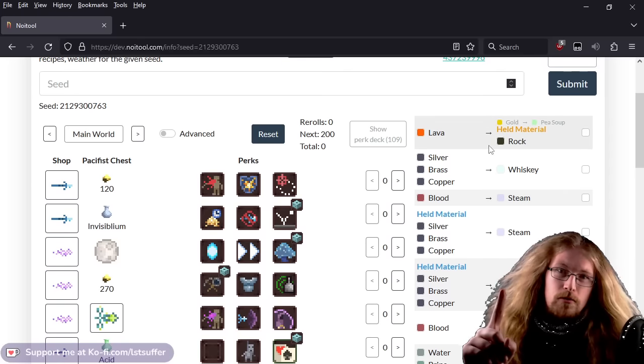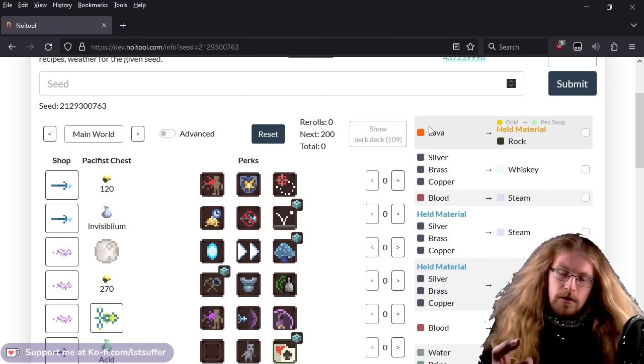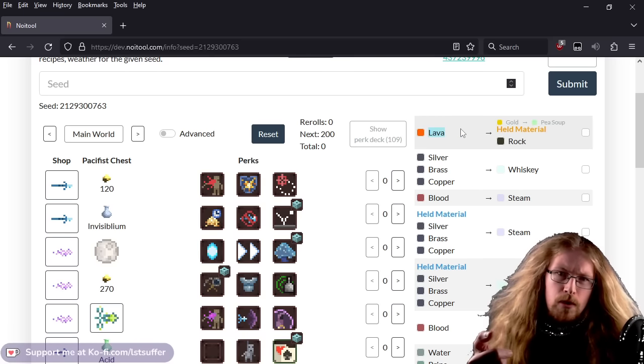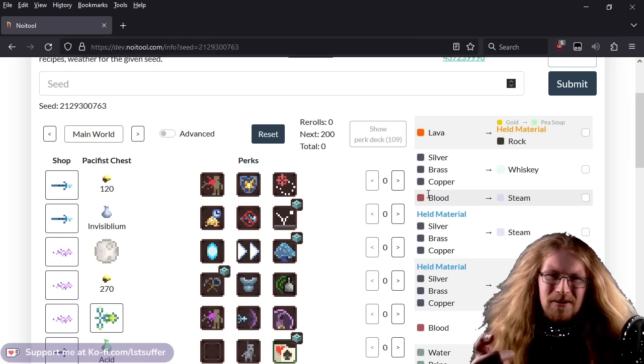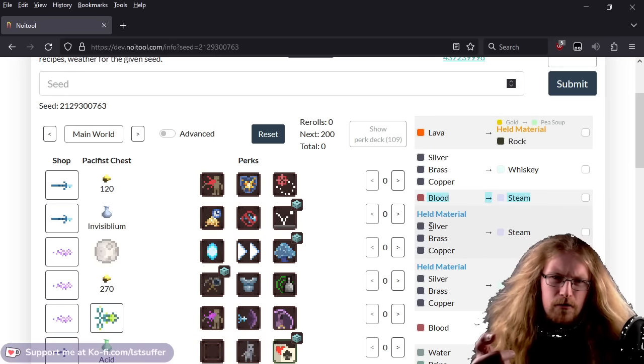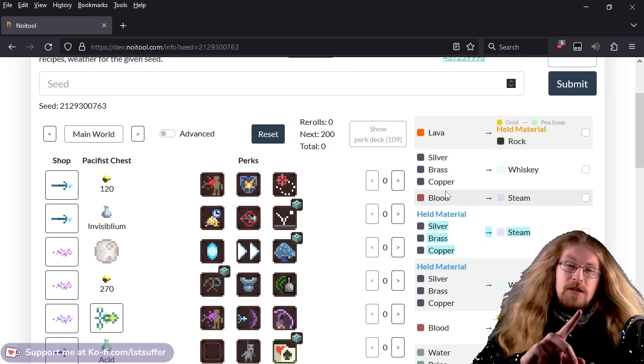So, for new game plus zero, we would shift lava to rock. New game plus one, we shift silver, brass, and copper to whiskey. New game plus two, we put blood in and that turns to steam. But then silver, brass, and copper turns back up on our shift list — one shift per new game. However, in a very specific way. We'd fill the cauldron full of lava and then shift, so the cauldron gets lava shifted to rock.